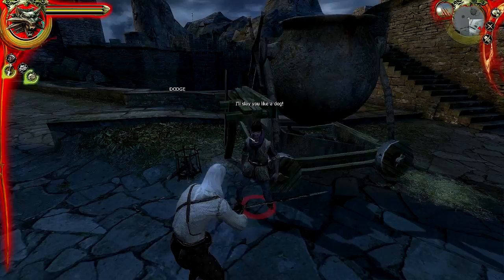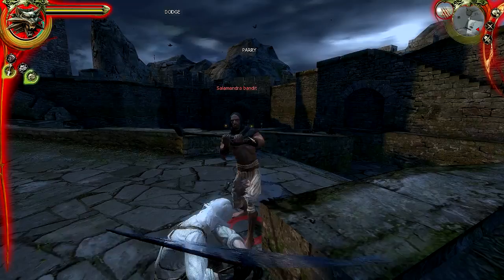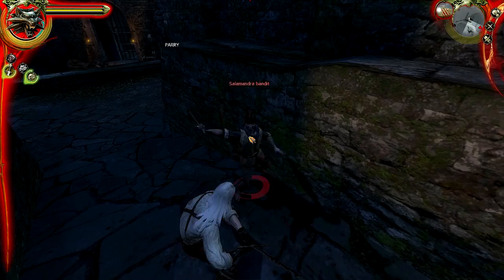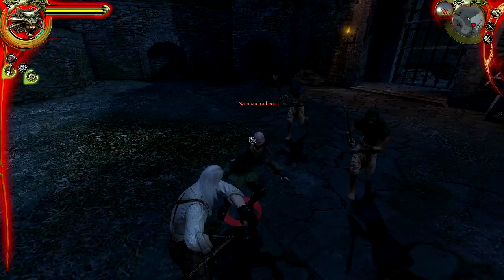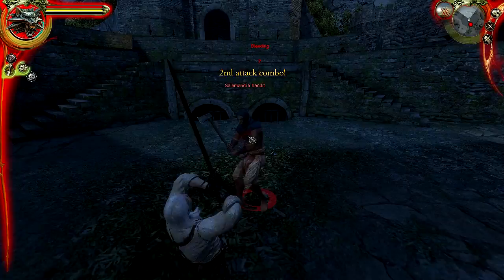I believe these guys are more agile opponents, so we want to stay with our Fast style — smacking him in the face, down he goes. Now we've got to switch back to Strong attack, then back to Fast attack. We'll be switching up quite a bit between styles mid-combat. I'm going to switch over to Strong style to finish this one off.